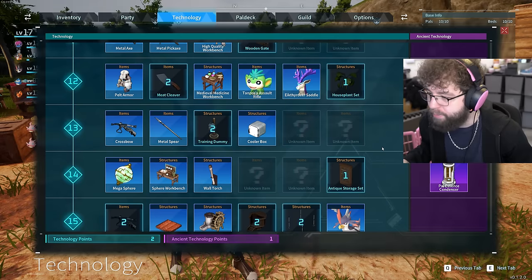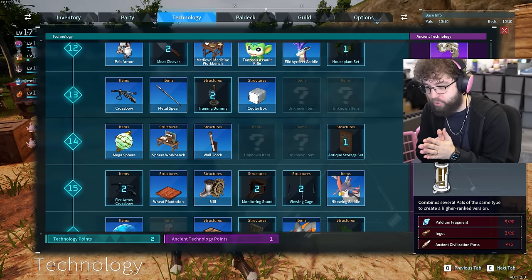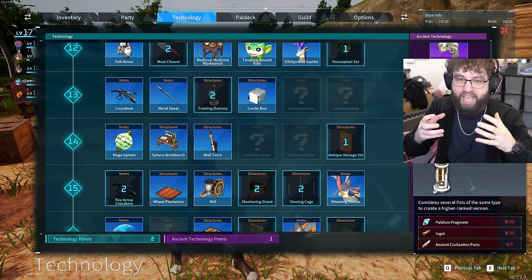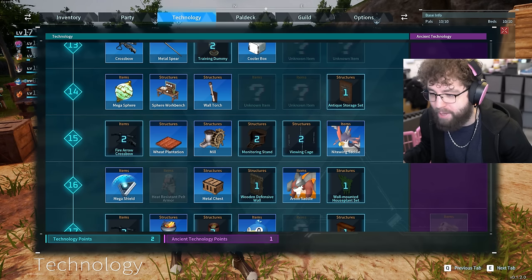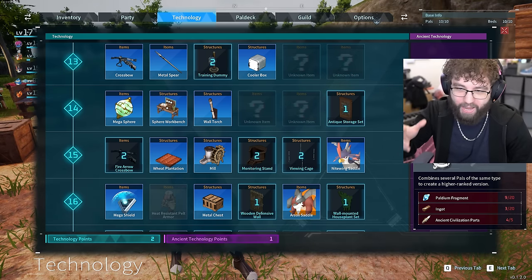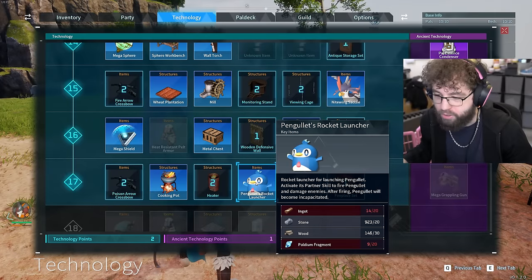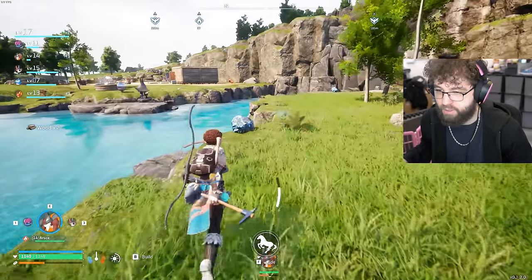Apparently you want to be using this condenser thing — I don't have enough civilization parts yet, but apparently with the Pal Essence Condenser you can take a bunch of the same type of pals and take their essence to make another pal stronger. Maybe I could have used that instead of selling to the black market guy. Boom, we got that ingot! I really want this rocket launcher.